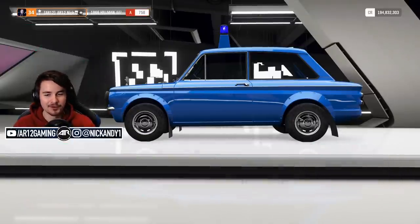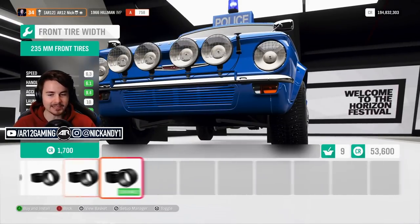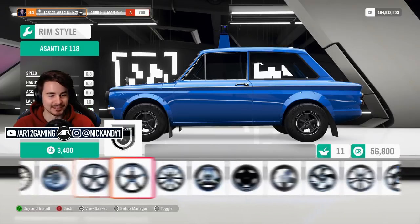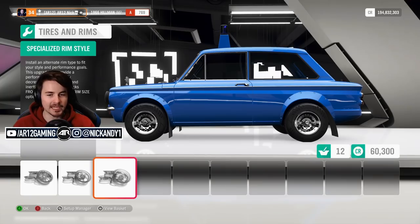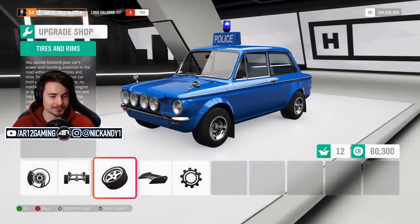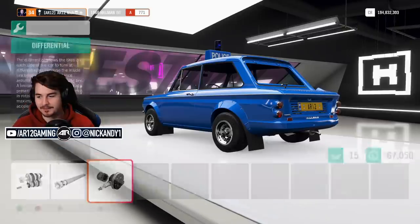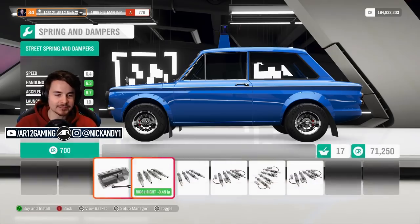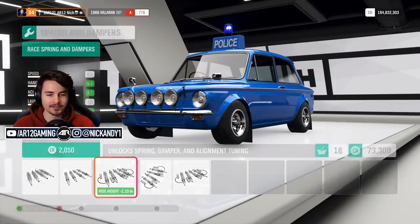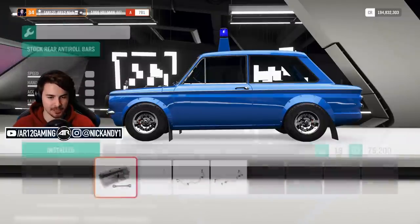We're chucking on snow tires — we're going to be the rally police today! That single cop light... I don't know what they were thinking in the 60s, but apparently that's all you needed to pull someone over. You just needed a light and a sign that says police. This is the perfect cop car for a legit 60s recreation cop chase.